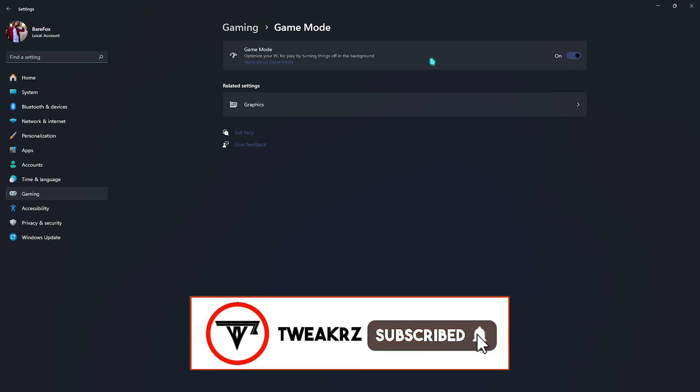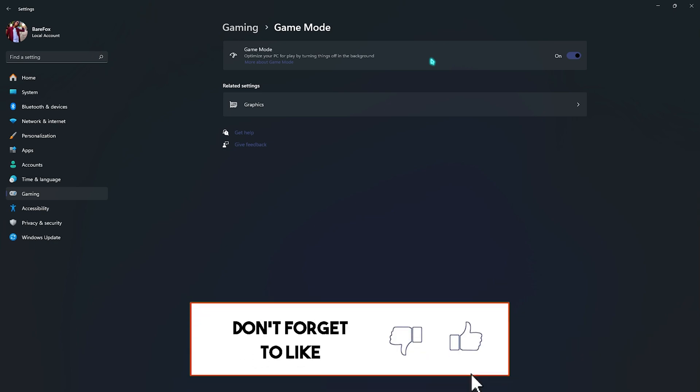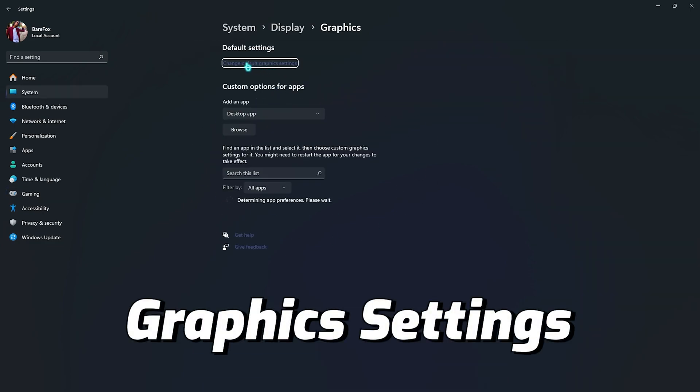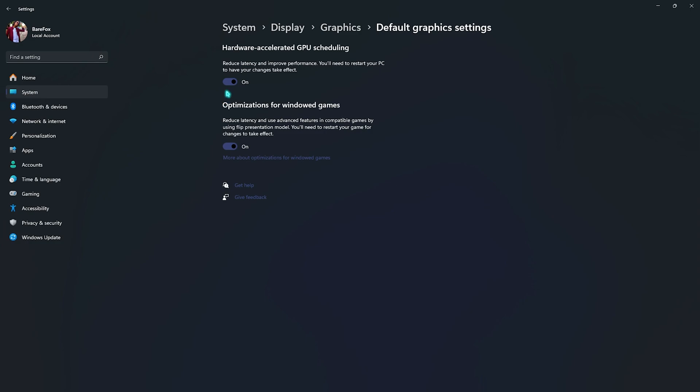Game Mode will optimize your PC by turning off background notifications and services, which will help improve your FPS. Right beneath that, go to Graphics Settings and click on 'Change default graphics settings,' then enable both options — this will help improve your GPU utilization as well as reduce your input latency.